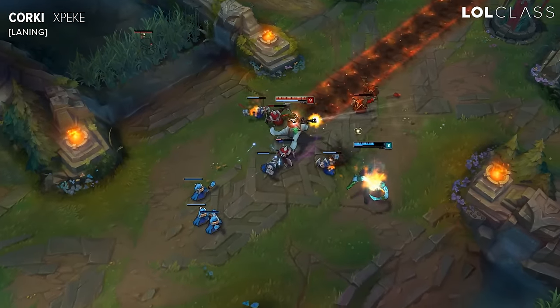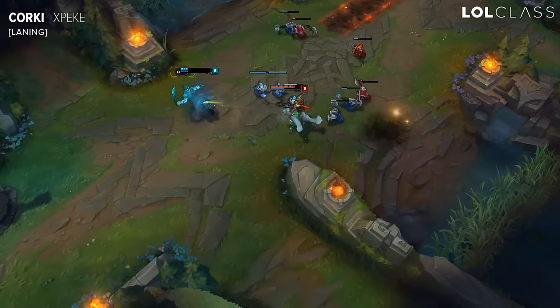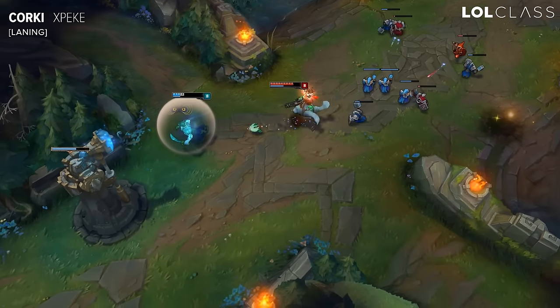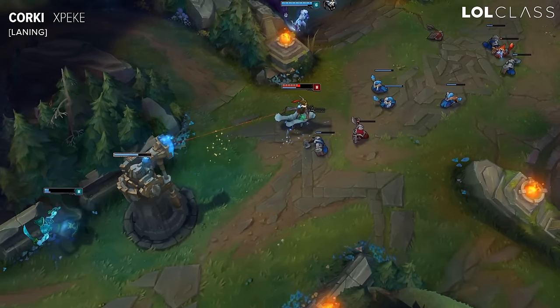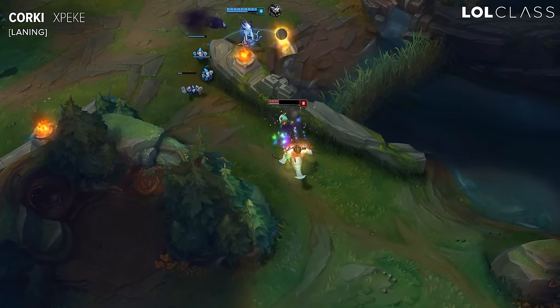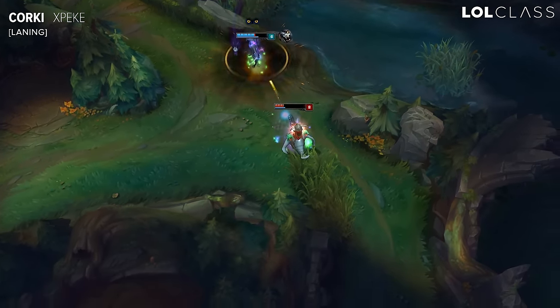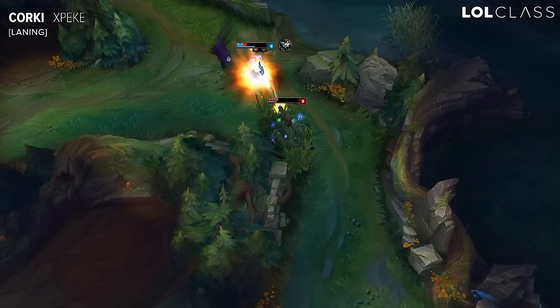The laning phase with Corki is pretty straightforward. If you don't have a hard matchup — let's say you're playing against a melee or someone that cannot really trade with you — you can just start with your Q and push the wave. You will have so much control over the lane, because every time he goes for an auto he's scared of you punishing him with a Q, or even a Q into auto. Once you hit the Q, you will win the trade always.